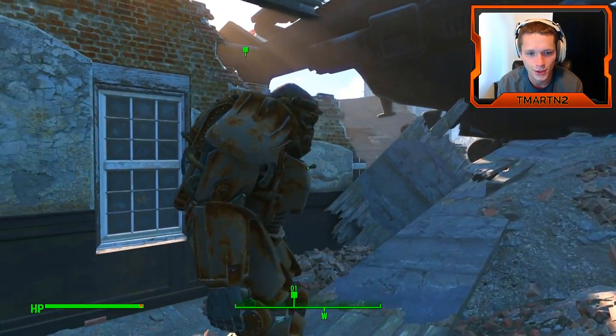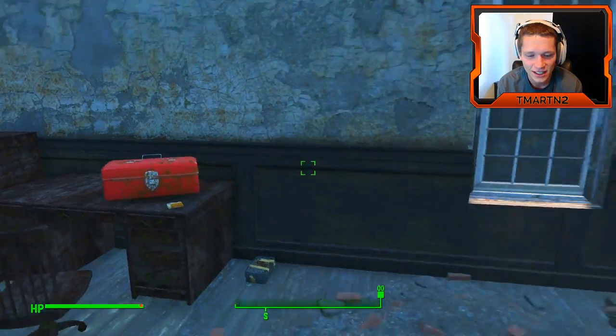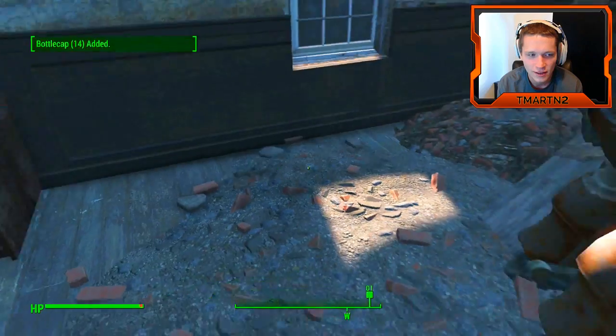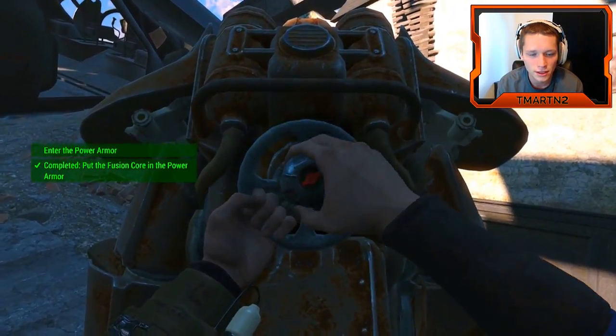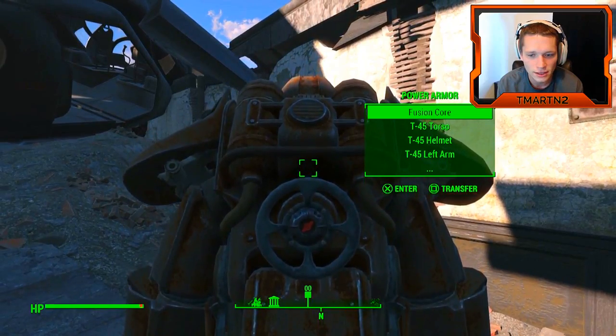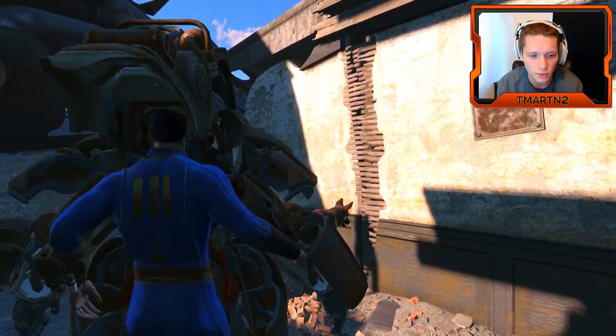Let's go boys! Going up to the roof to get some power armor and show these raiders who's boss! Let's do it. Dude, this is sick! Hold on, let's see what's in this first. Cap stash — got 14. Going to be able to grab this thing and enter it, rip the machine gun off the chopper. Look at that face.